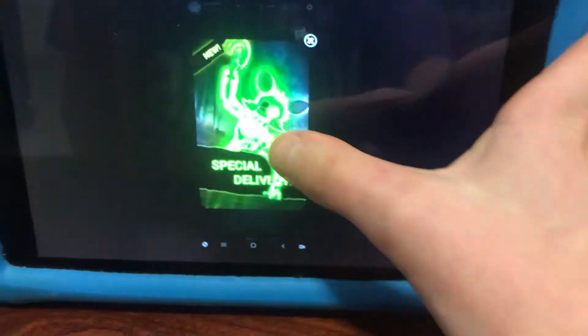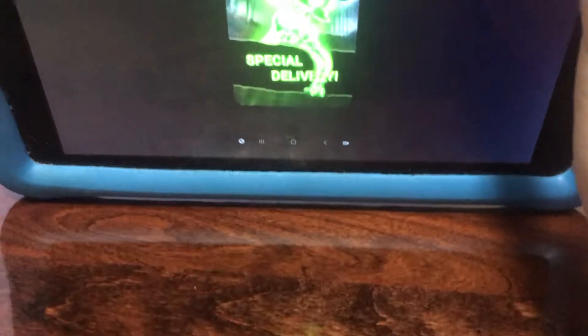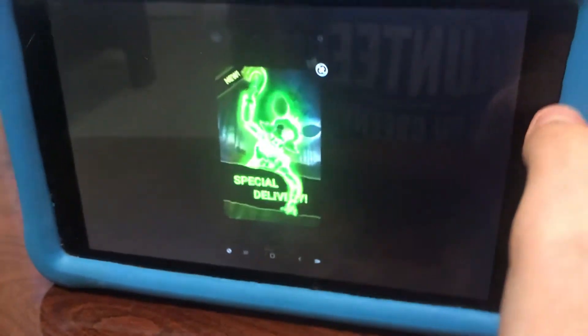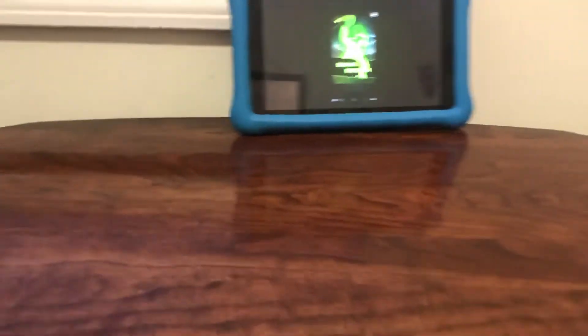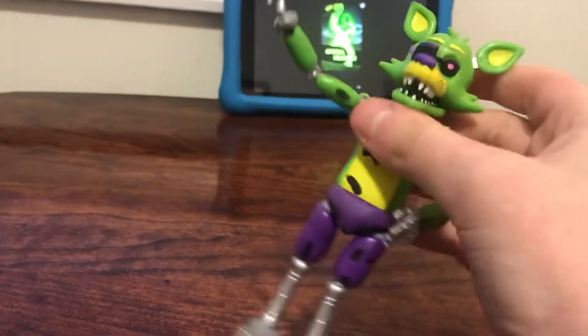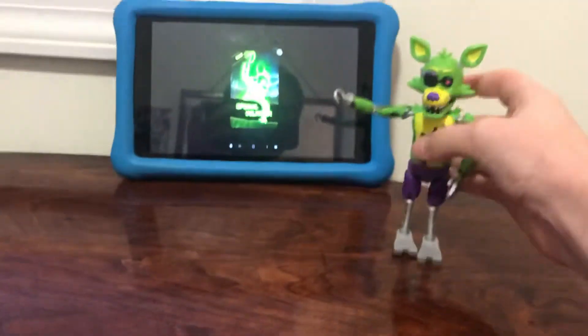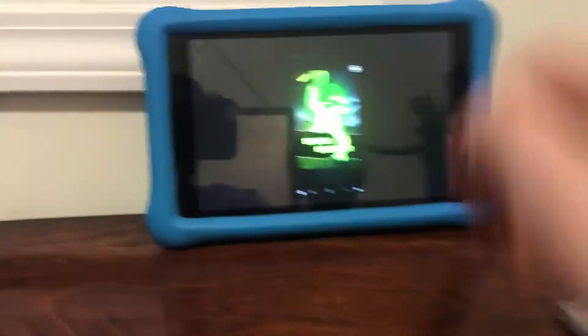So it looks glowy on the camera, but if we go like this, it's like that. So basically, this is a new skin of a Foxy that is zombie-looking. Here is my Black and White Foxy figure — without the yellow and the purple pants, it just looks green. So we got the new skin of zombie Foxy, if you want to say that.